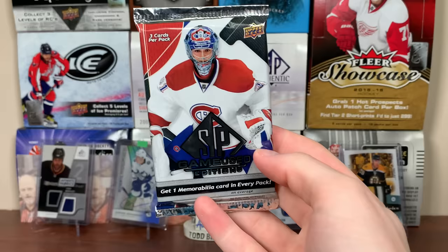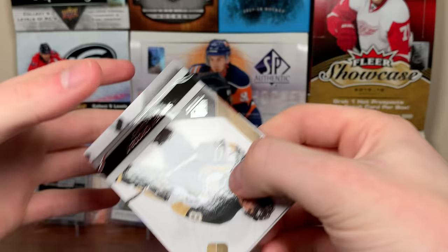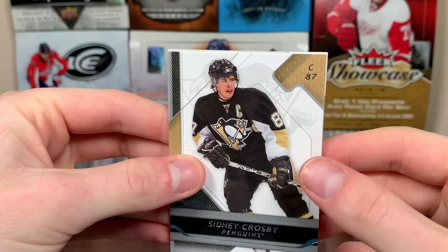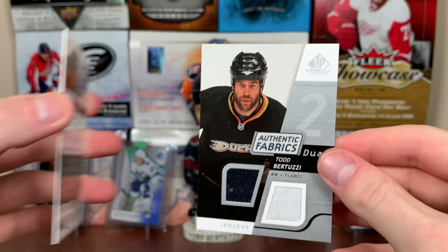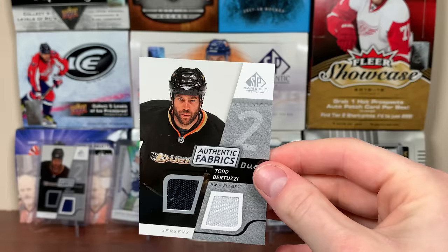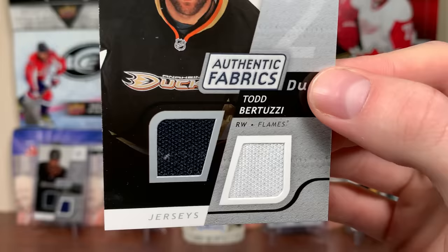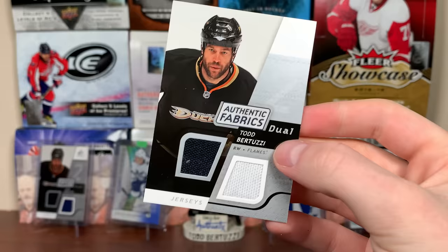And a final pack of 0809 SP Game Use. Looks like we're getting seven hits in here. There's Sid — wouldn't mind a Sid card. Peter Mueller, 91 of 100, second year. More filler. Then we got another Authentic Fabrics — I think it's got a stick in here, and it is! Uncle Todd — there we go, finish it off. Got one in the back — four basic swatches, a black swatch and a white swatch. Says Flames, but Ducks. What a box.